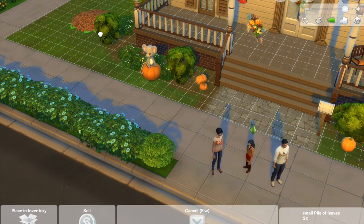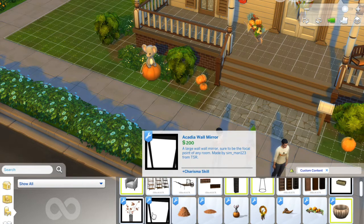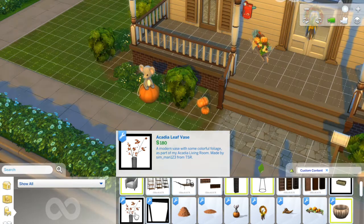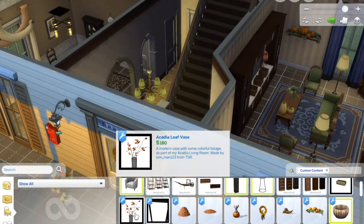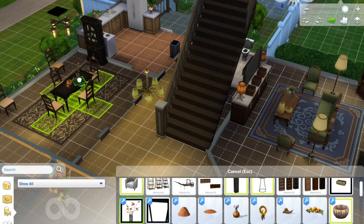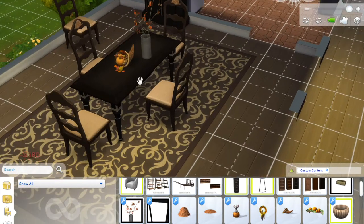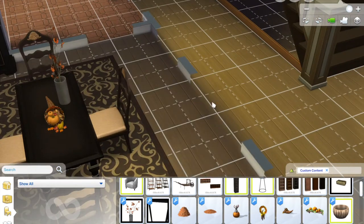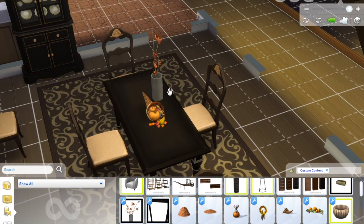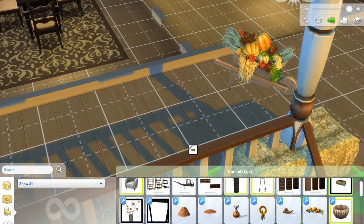There's an autumn mod I should probably showcase — I saw someone do it on their channel and it would pair perfectly with these leaves. Maybe I'll do that next Friday, though it's a small mod so it might be a quick video. We also got a mirror that came with the Arcadia set, but the main reason I got all that Arcadia stuff was for this leaf base — leaves and fall go hand in hand. It's really pretty on the table, though I'm torn between the turkey, the cornucopia, and the leaf base.